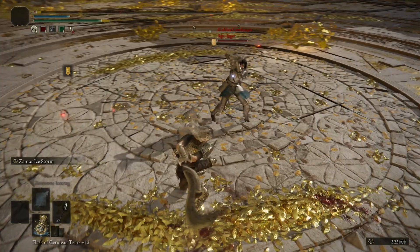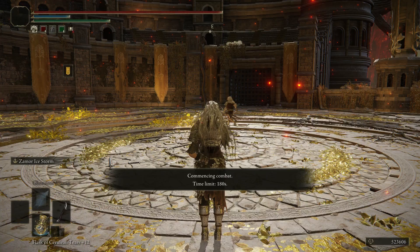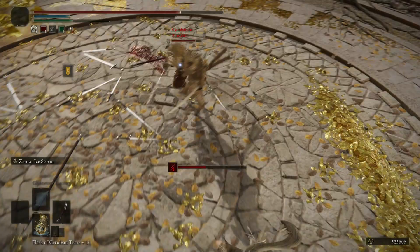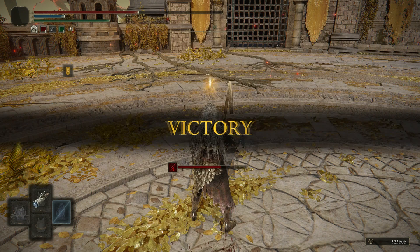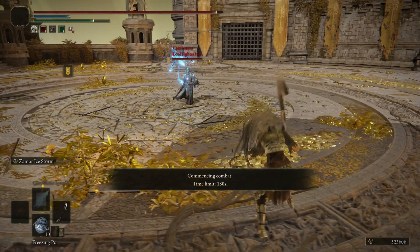It probably does about the same amount of damage as my sword, except it's a light-class weapon. Our opponent's got the Veteran's Armor and the Katanas. He took the cape off, so it looks a little different. Got an R2 on him. We got some ice! Don't try to trade with the Ice Storm. It doesn't work.